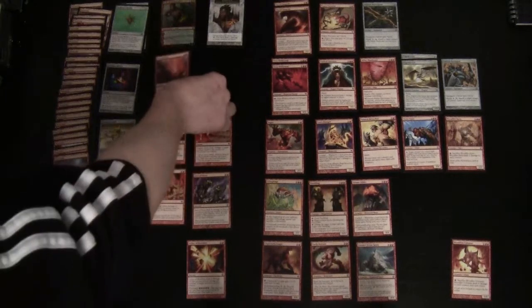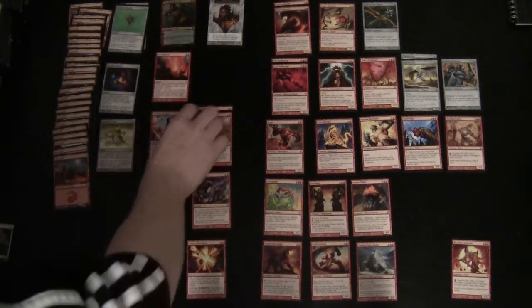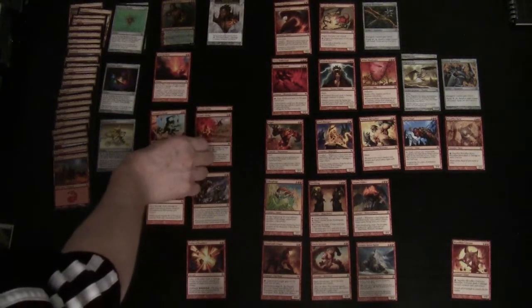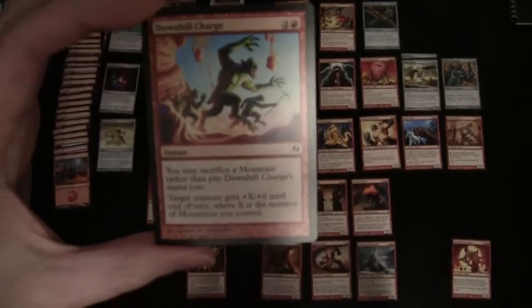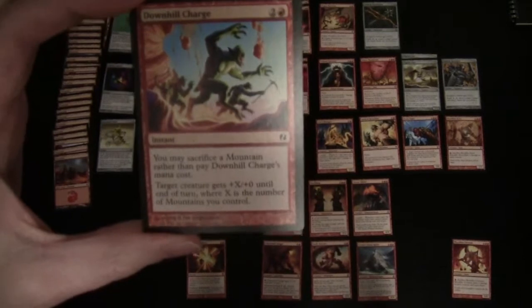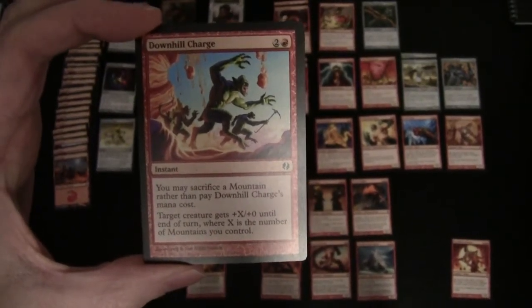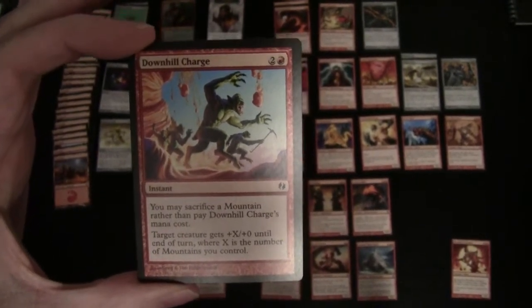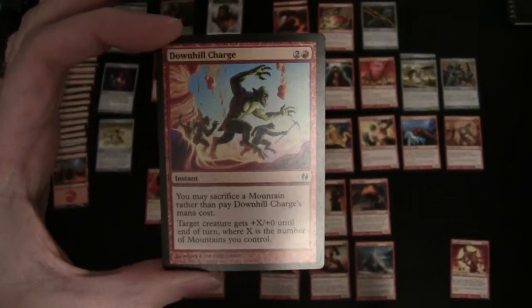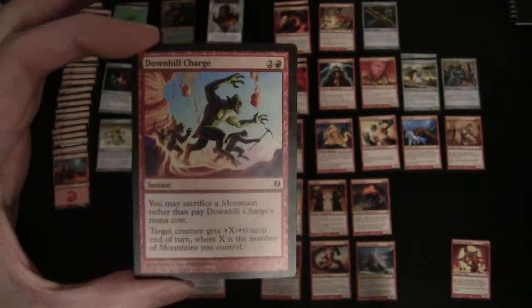Then we've got a number of spells — these early ones are all instants — which are based on the number of mountains you have under your control. Downhill Charge will basically pump a creature's power by X, where X is the number of mountains that you control. You can also sacrifice a mountain instead of paying its two and a red casting cost.